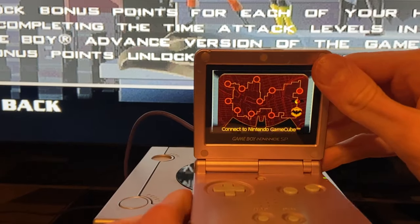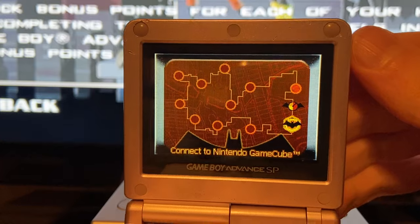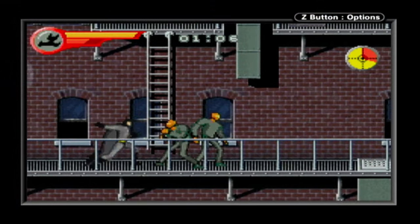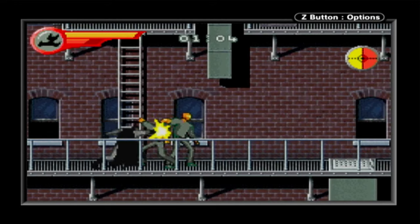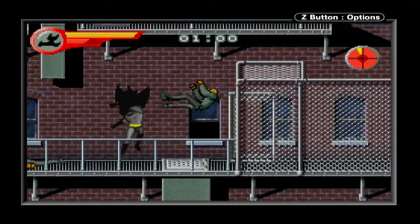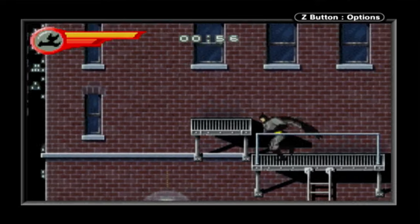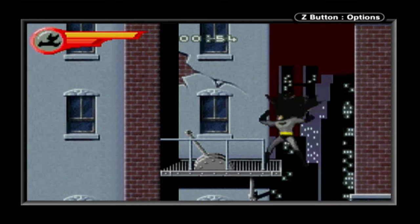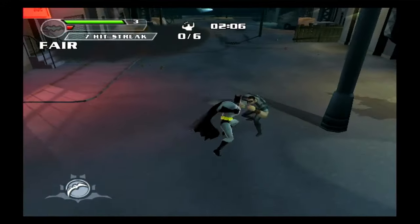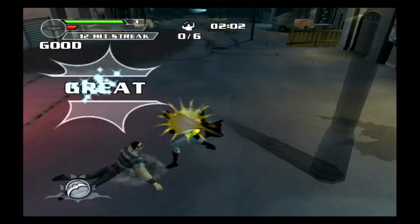With these timed missions, you essentially need to clear them and then immediately link to the GameCube version, again because there's no save feature. Worse yet, there is no password that marks them as complete, at least from what I can find online. So if you wanted to play the GBA game on the train going to work, then link when you get home, you probably can't — because you would need to keep your GBA on the whole day and hope the battery doesn't die. Besides, starting with one or two unlockable moves isn't going to sway the cube version's difficulty in your favor anyway.